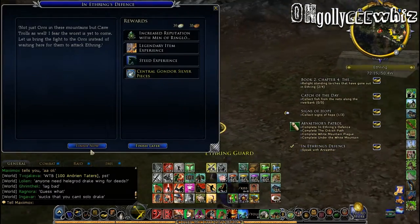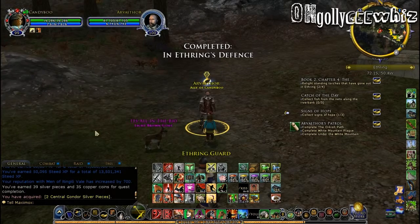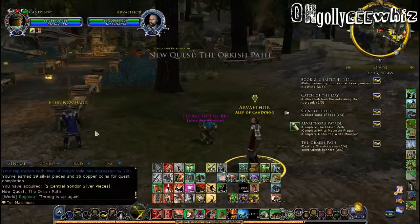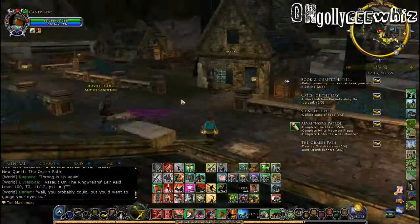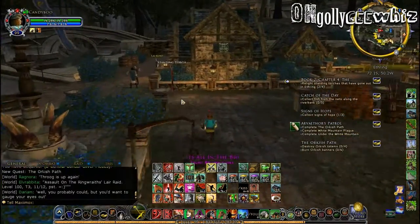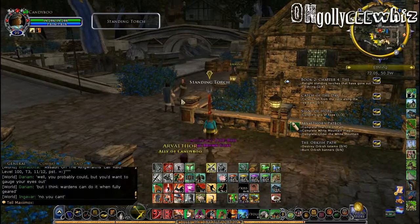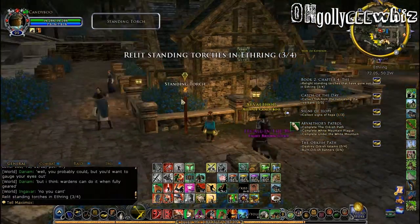So I'm now going to talk to this guy and turn this in. Destroy orcish totems — so that's where I need to go. Basically I need to go to the orc camp or lumber camp, which is also a good place to farm rep items for this section of central Gondor, which I hate — grinding for that rep stuff.